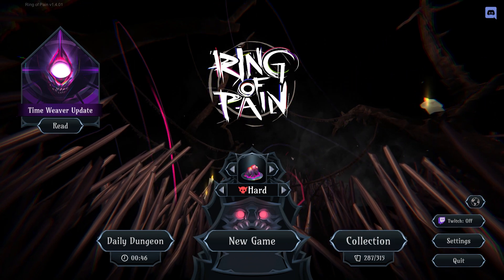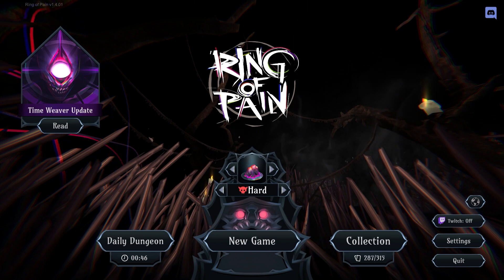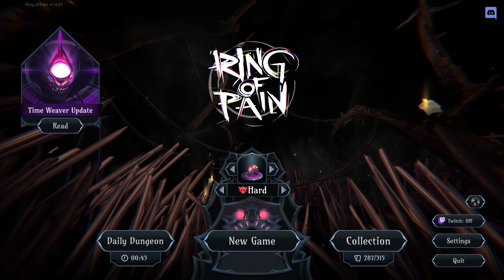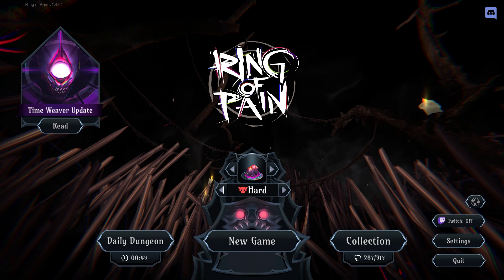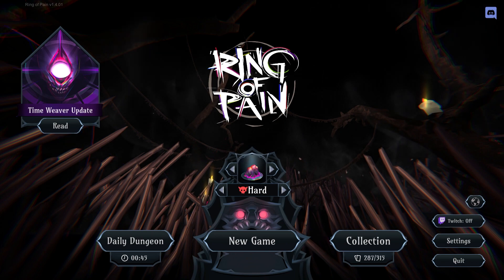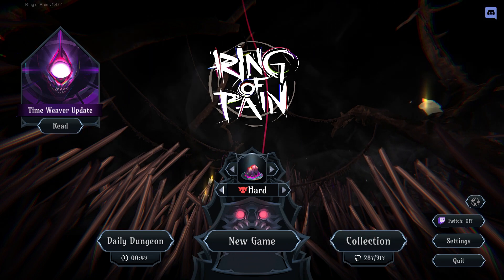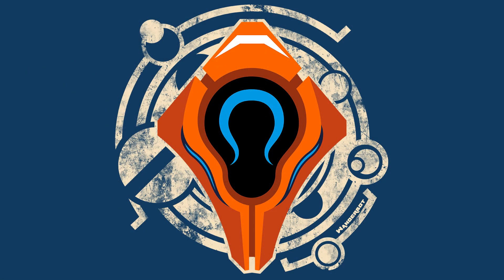Admittedly that one was pretty similar to a lot of the other ones I've had, but I've never done a pure soul blasting build before — that was kind of fun to pull off. Ring of Pain has been available on Steam for a while, and the Time Weaver update is available for everybody. It's a fantastic game — if you haven't played it yet, I highly recommend it. The game is $20 at the moment, but I'm pretty sure it'll go down to around $16.50 or even $10 for the Christmas sale coming up in about two weeks. Thanks for watching — I'll see you next time.